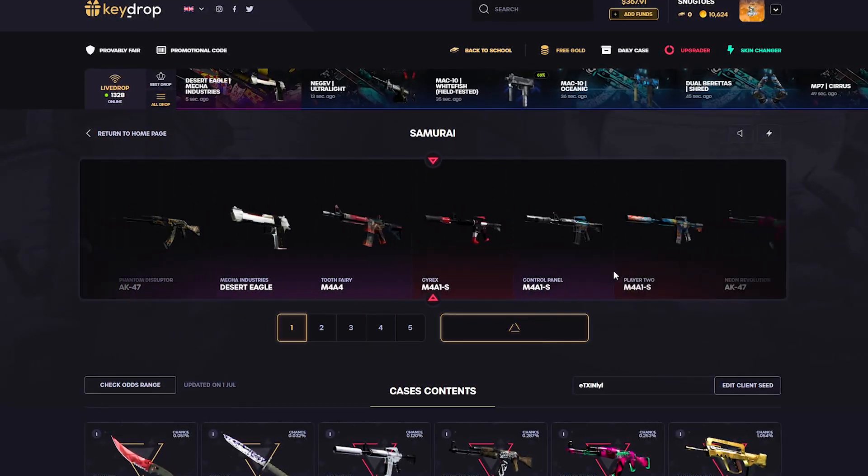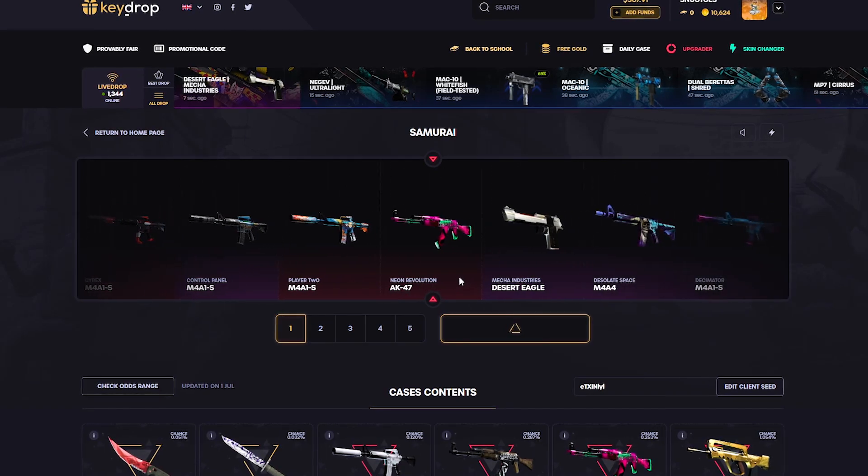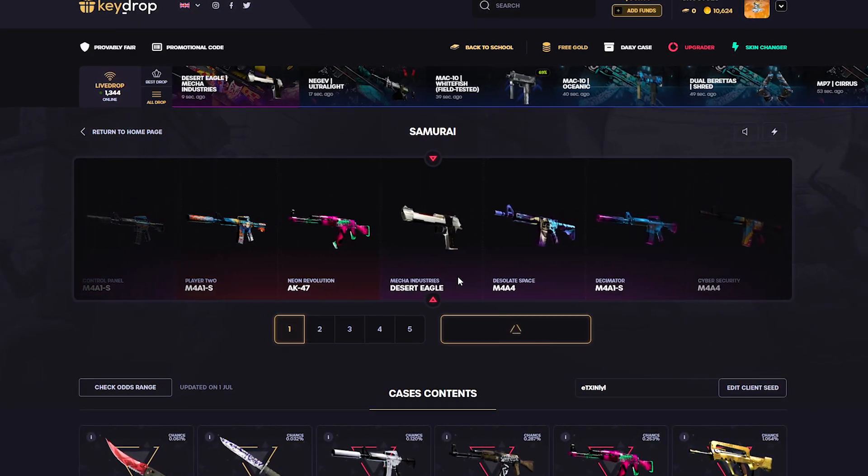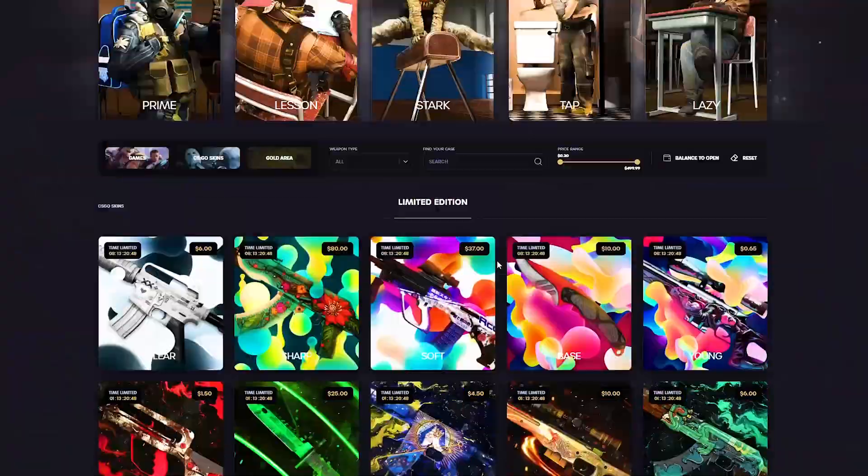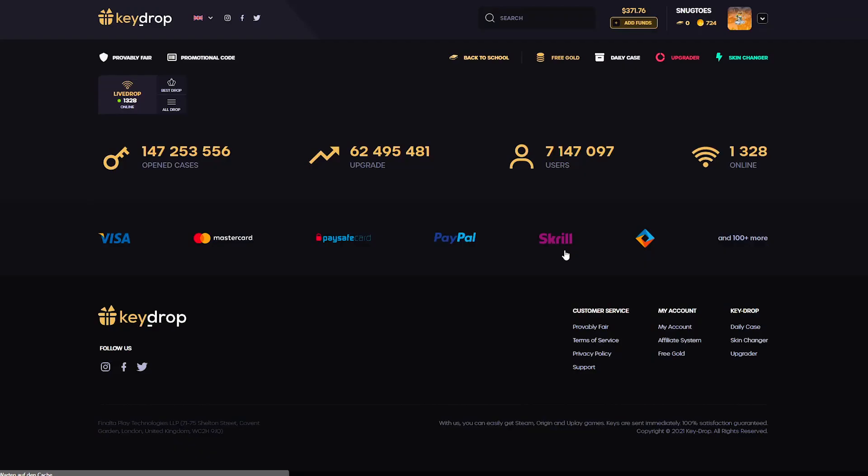I have about 10k gold, so I am just gonna be taking myself a Mecha Industries Desert Eagle right there for absolutely free. That $380 skin is gonna come in handy because we're gonna be opening these cases right now.